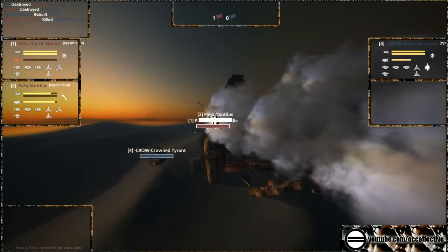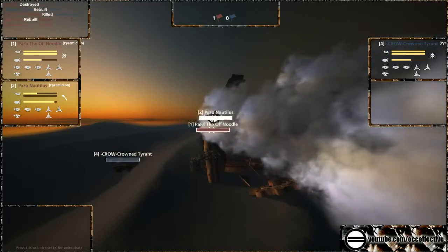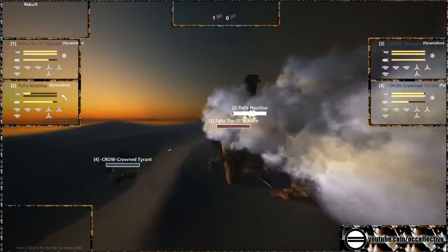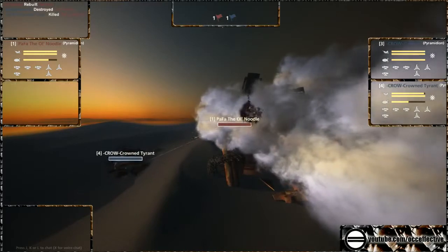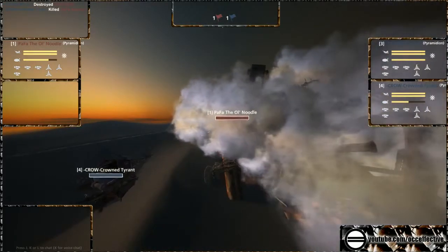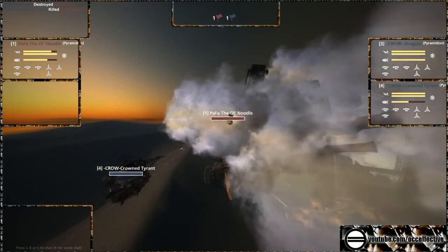The Crows do not have the focus they need to deal with this. You can see so much damage going down on the Nautilus, but it's too quickly repaired. The Crows should have gone for Nautilus a second time — but there goes the Nautilus. Very nicely done from the Crowned Tyrant, and now it's a 1v1: Old Noodle versus Crowned Tyrant.